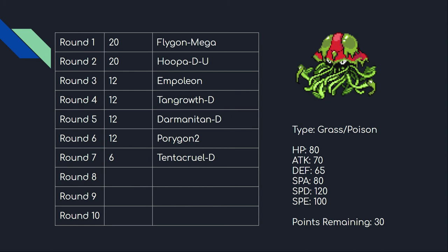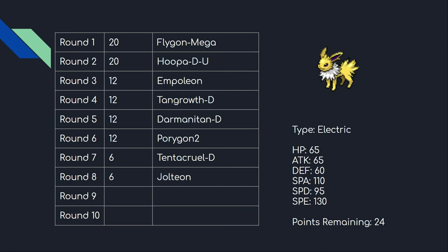Going into round eight, just patching a couple of holes — Jolteon. It's fast and can potentially serve as a cleric, and it's an Electric-type with Volt Absorb giving me a nice immunity. Its offensive move pool is abysmal — basically just Electric moves and Shadow Ball — but it can run Heal Bell and screens. With the removal of Signal Beam and Hidden Power its offense is lackluster, but for six points the utility it offers as a fast support mon is well worth it.